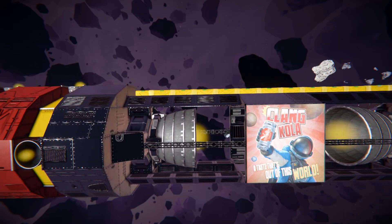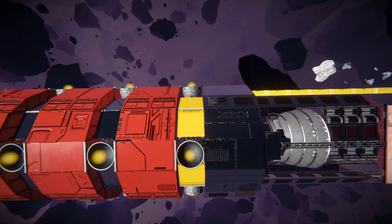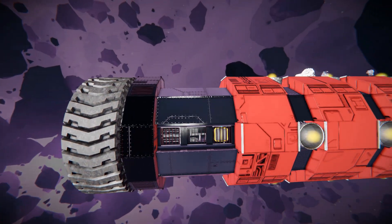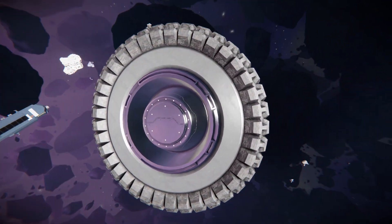As we continue along to the very back here we're not going to see too much else — some more silver blocks, we've got some yellow blocks and then even more thrusters, eventually moving all the way around to the very back where we get another wheel.